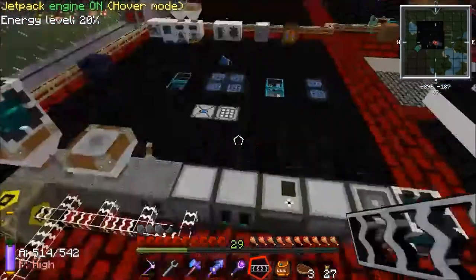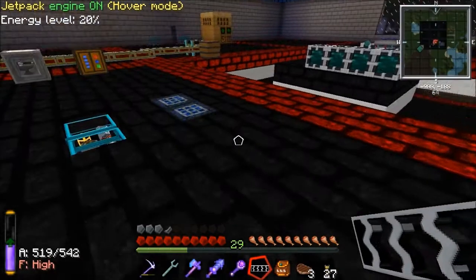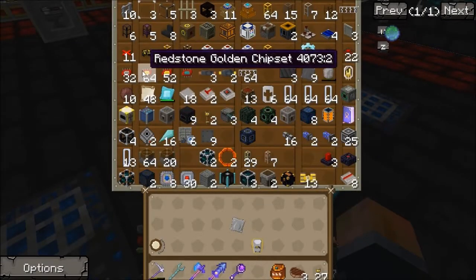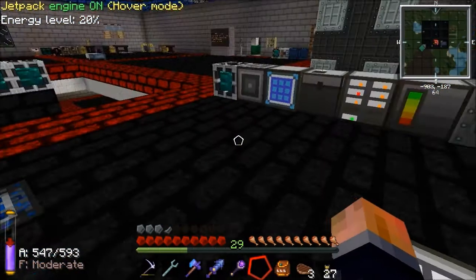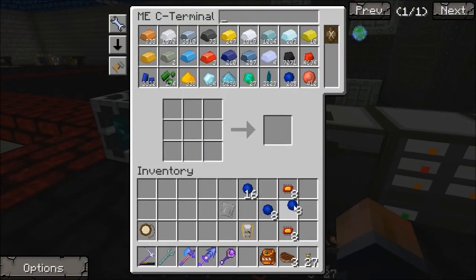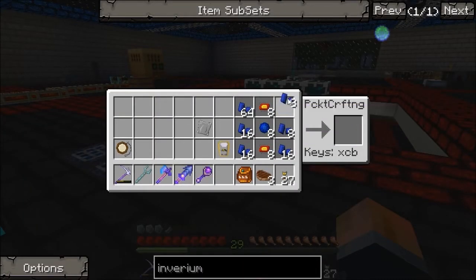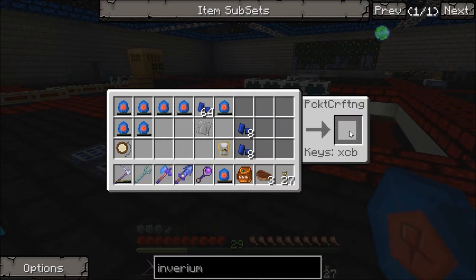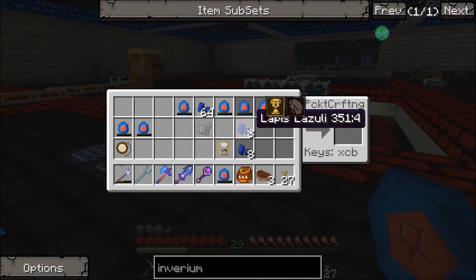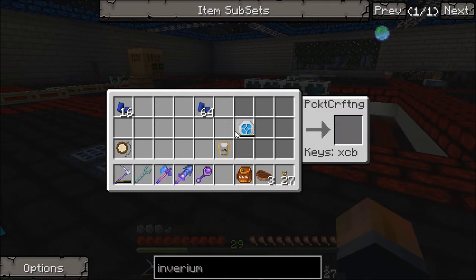I'll leave that stuff in there for now. Next we're going to need 8 lapatron crystals. So that's going to need 8 of them — let's get a couple of stacks. One stack would have done actually. 8 of them — there we go, 1 lapatronic energy orb.